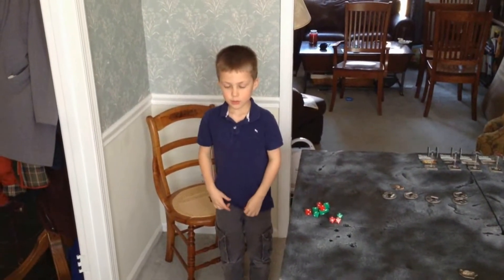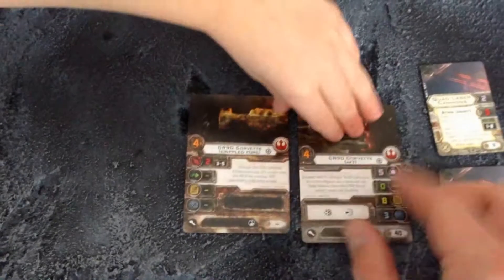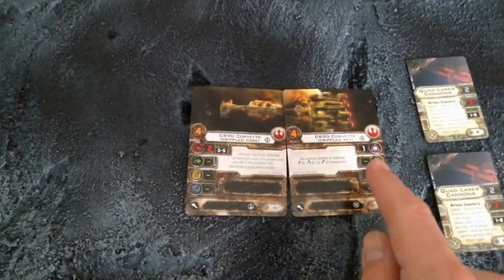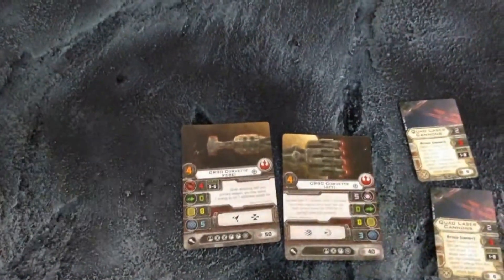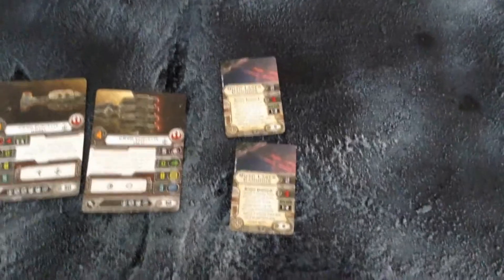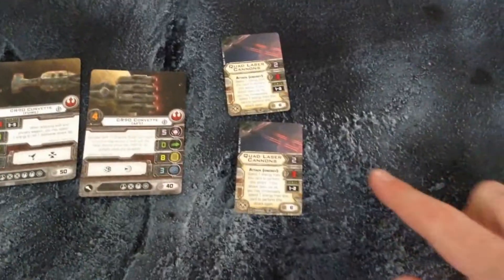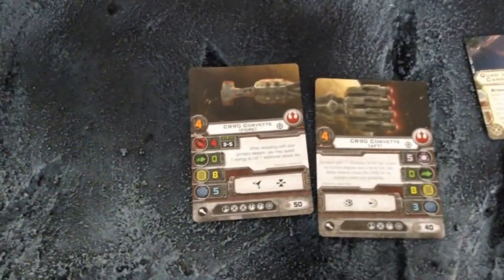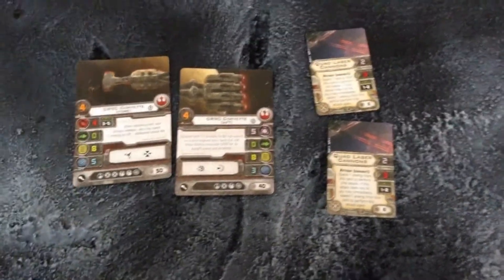You can flip the cards over to see the damage side. If you destroy the front, it's all on fire and you only get two shots with no shields. If you cripple the aft section, you only generate one energy point instead of five. I also added quad laser cannons to each side — they each take two energy and have three shots at range bands one and two. The big guns in the front have four shots only at range bands three to five. The Corvette totals 104 points.